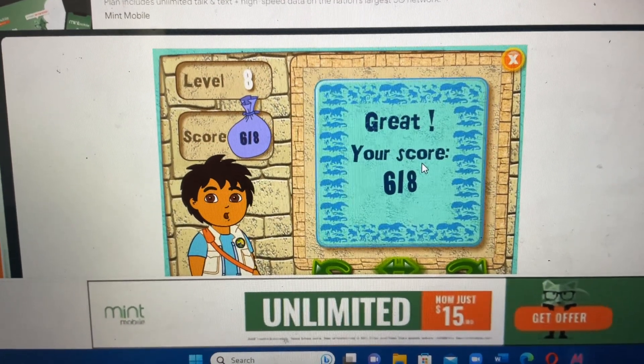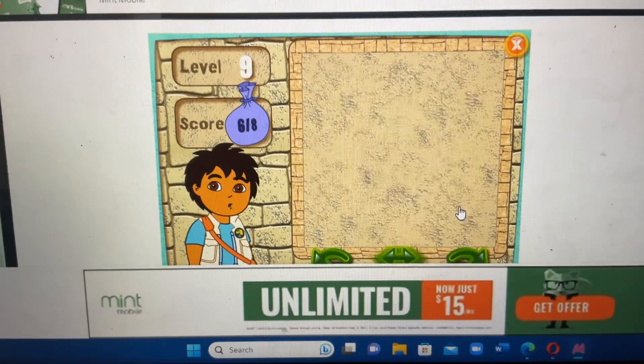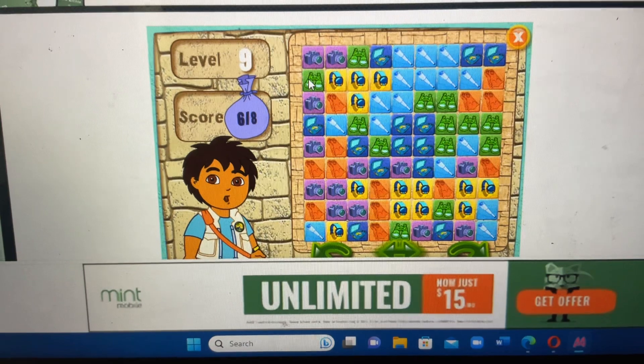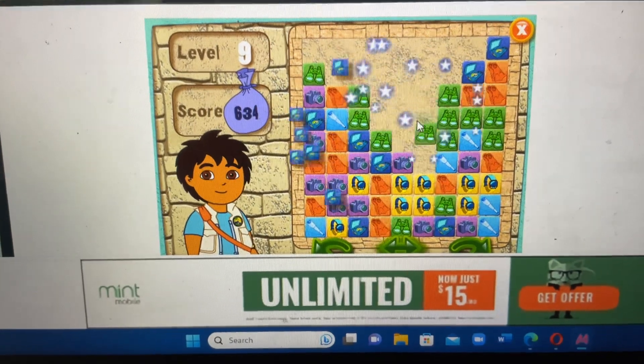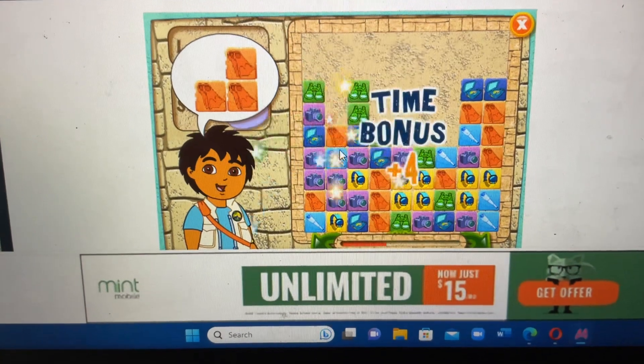Let's keep playing. Click on the arrow to play the next level. Here's the puzzle. Ready, set, go. Camera, watch, telescope, journal, binoculars, flippers. All right, bounce!